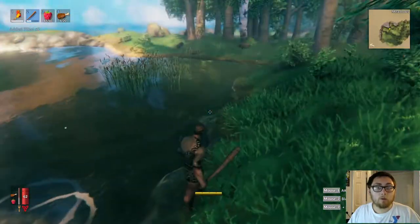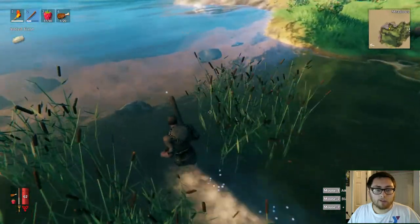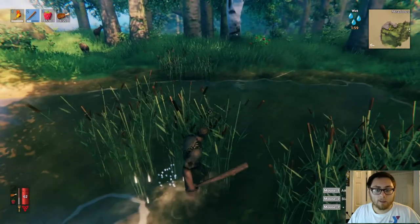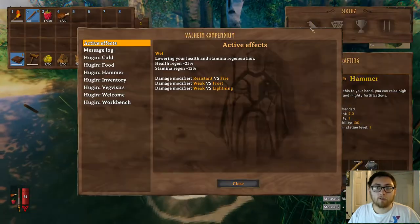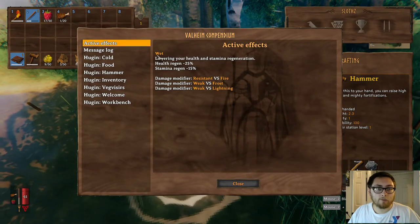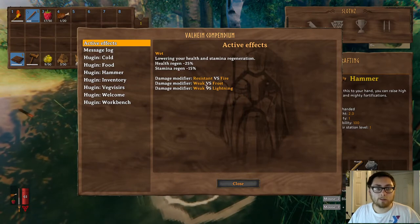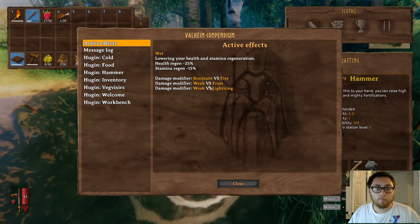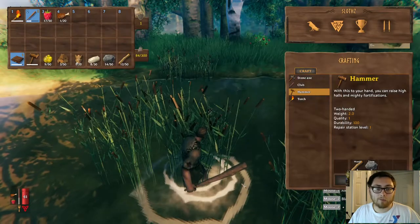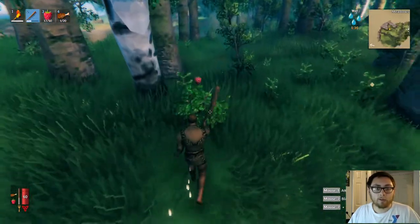Flint! Also, if you go too deep into the water — like walking in it right here doesn't do anything — but if I start swimming, you will get wet. You can see your status effect by hitting Tab and going to the Hugin icon, where you'll see your active effects. You can see my health regen and stamina regen are lowered, as well as damage modifiers versus frost and lightning. So you don't want to get wet. But if you're fighting anything with fire, you actually want to get wet so you increase your resistances.